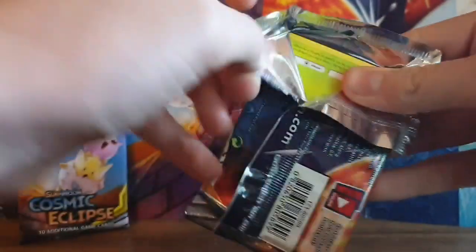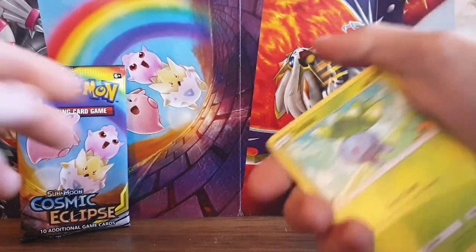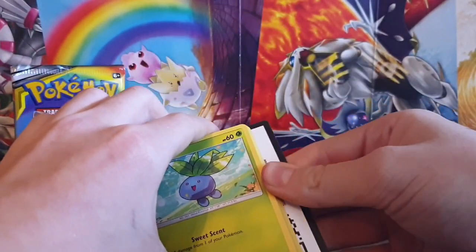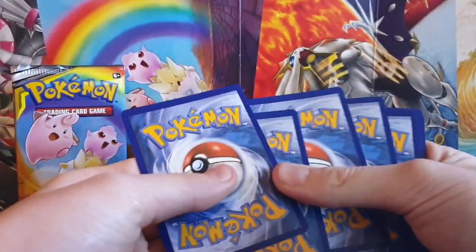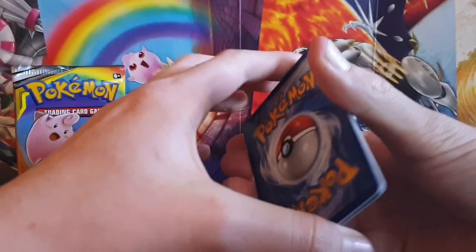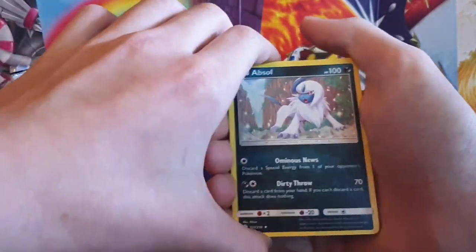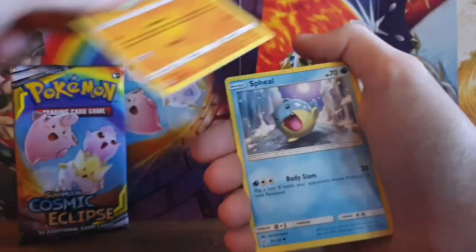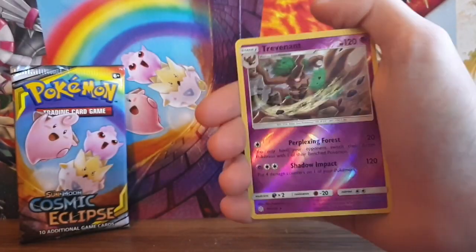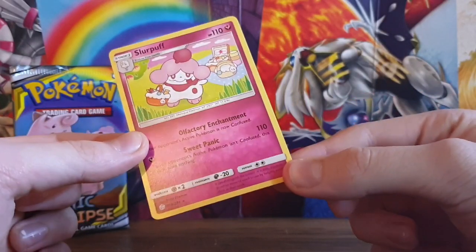I'm going to give you guys the code cards. Here's the code card - trying to show the back. One, two, three, four - so this is going to be the rare card, and this is going to be the reverse holo. We got a dark energy, Tropius, Togdemaru, Absol, Oddish, Rhyhorn, Sandygast, Spheal, Courtney reverse holo, and Trevenant as the rare card. So that's a regular rare - first pack was decent!